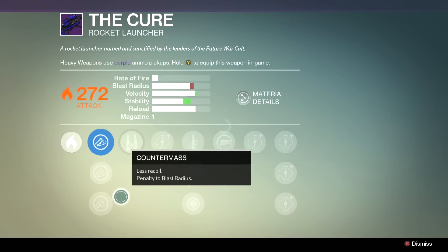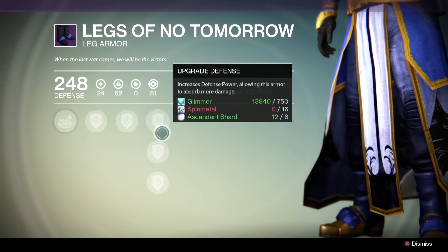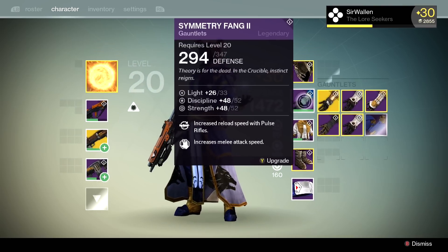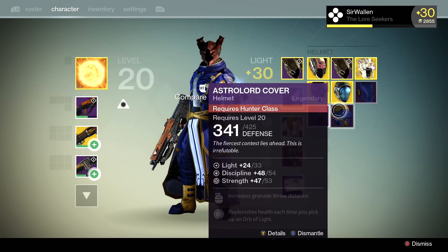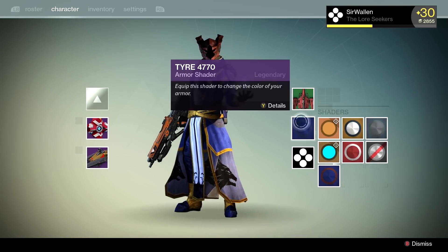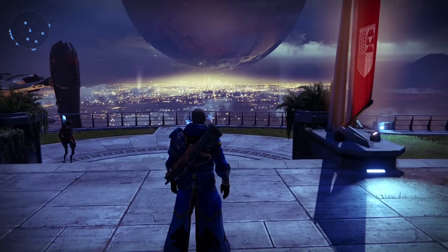I did get a rocket launcher — it has Surplus, Flare, Magwell, and Spray and Play. To be really honest, that was pretty disappointing. I'm kind of sad — maybe I set myself up with too much pre-game hype. I picked up a bunch of chest pieces, a couple gauntlets, a couple helmets. One shader out of 20 packages — 21 technically, because I threw one away on accident. What do you guys think? Was that legit or do you feel sad? I feel kind of sad.